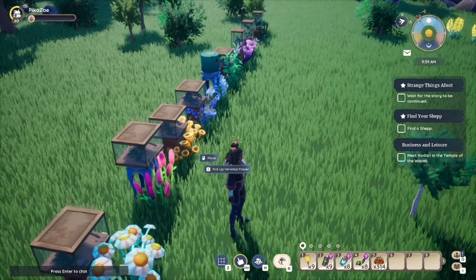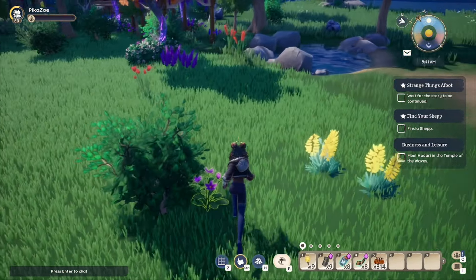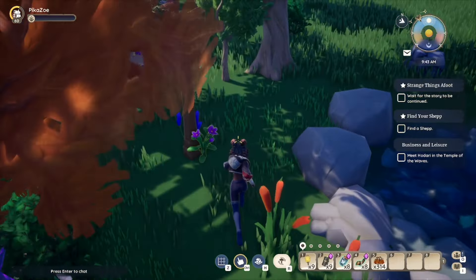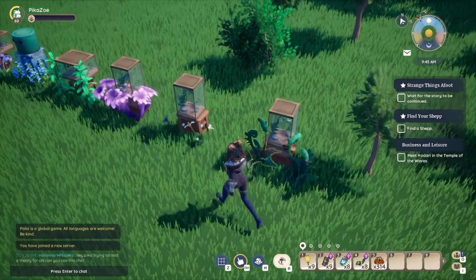The Veronica flower is a little bit more pinky than the lavender, which is a little bit more purple-y than the Chappatail. The Chappatail is a blue one. Just so you know.